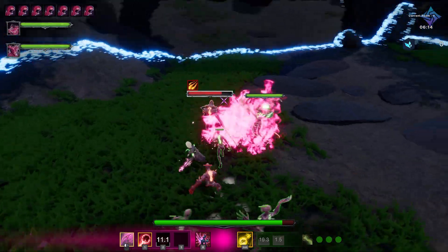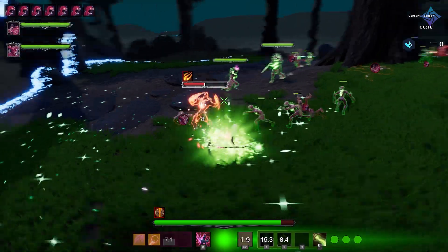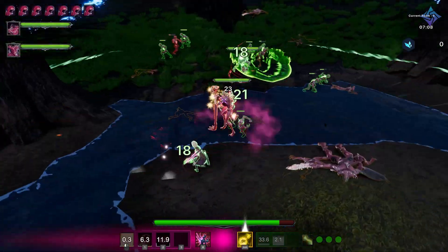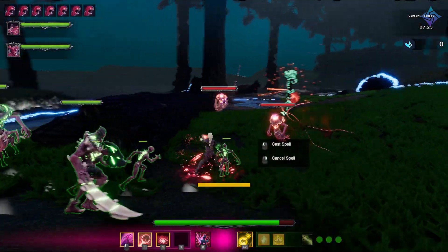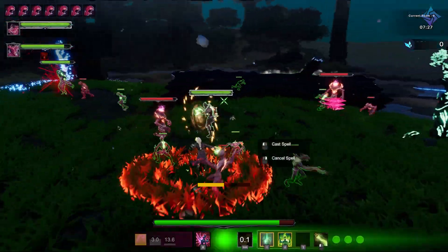The game pits you against waves of enemies varying from minions to graders. Each one has their own strength and weakness. While minions' primary strength lies in overwhelming you, graders have their own skills and attack styles. You also have casters, tanks, brawlers, and support types — all with the same goal of making your life as hard as possible and trying to kill you.